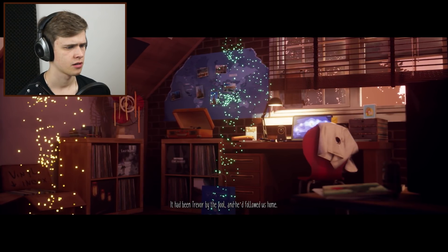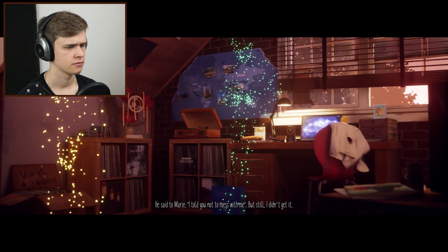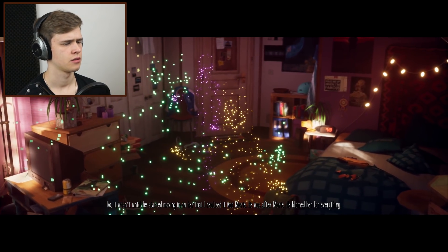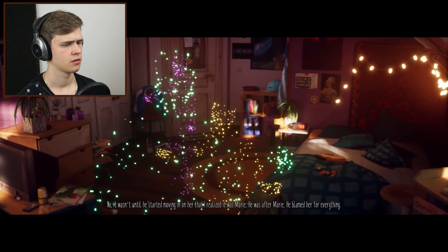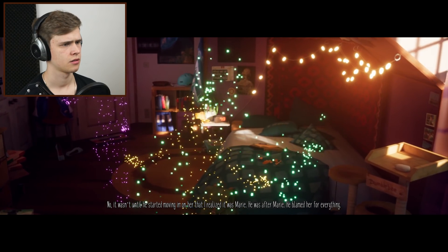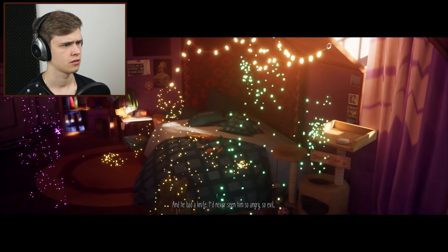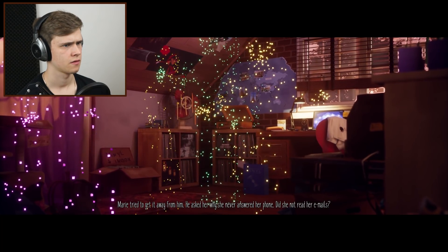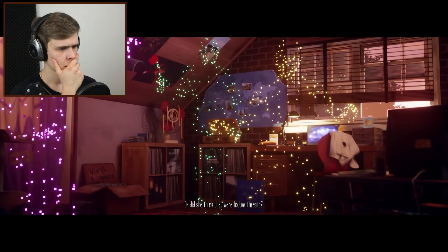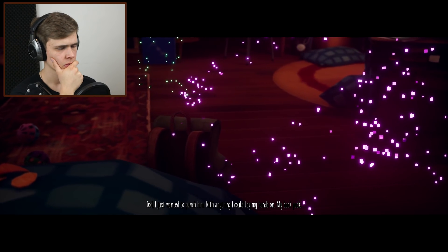And that's when I knew she'd been right. Trevor — right there in the room. He'd just come in through the open window. How did he find us? He didn't know where Marie and I lived — I always made sure of that. He took an orange from his backpack and started peeling it. What a fucking creep. Trevor by the pool — and he'd followed us home. He said to Marie: 'I told you not to mess with me.' But still I didn't get it. It wasn't until he started moving in on her that I realized it was Marie he was after. He blamed her for everything. And he had a knife.